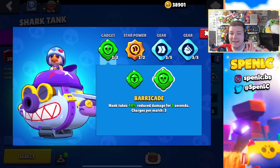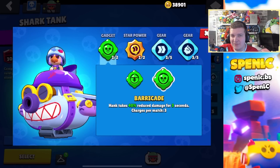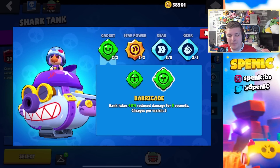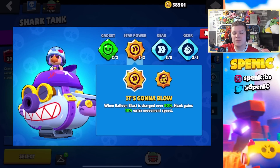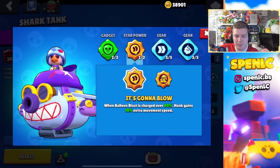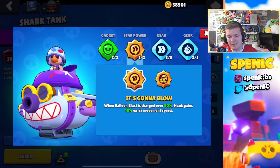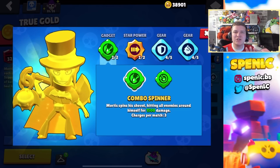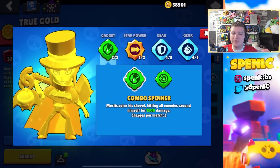Next up we have one of the newest brawlers, Hank, and his best build. Barricade is going to be the best gadget — pretty much everyone uses this one, though you can get some value out of the other one. In terms of star powers, the first one is definitely the better star power; the other could be a little underrated on maps with a lot of walls, but the extra movement speed just lets you close the gap and get extra damage. In terms of gears I think this is the best build for him, but you can definitely make a case for the heal gear as well.